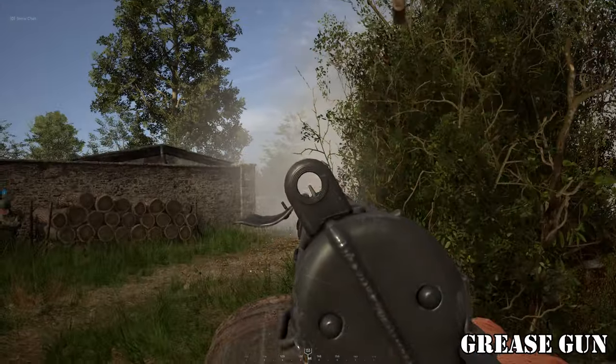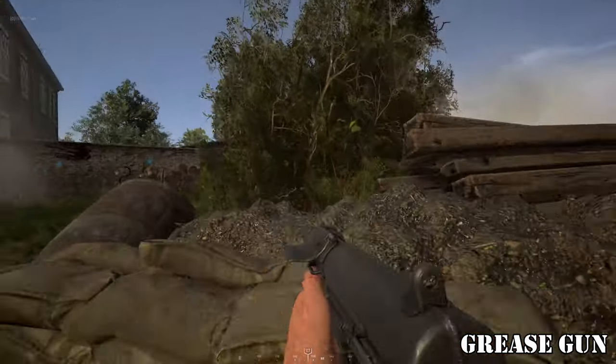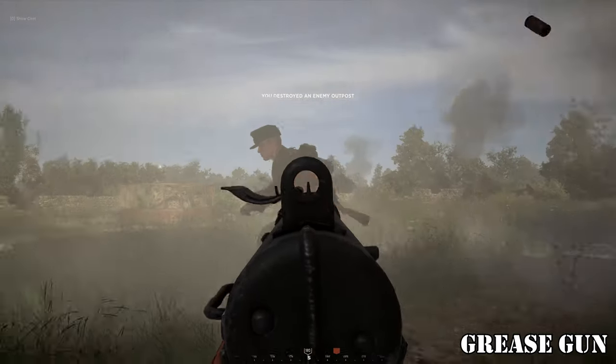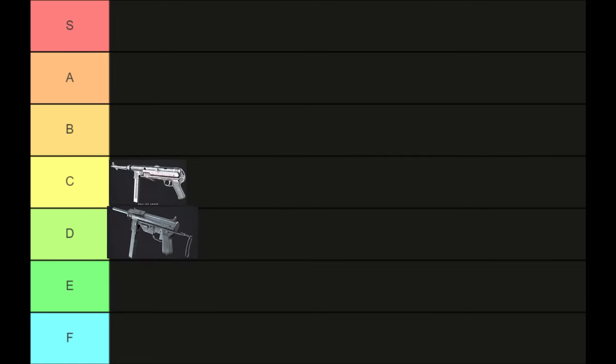The Grease Gun is an SMG with a low rate of fire. It only takes two shots to drop someone in most cases, but it can be difficult to land those shots with its poor sights. I place it in D tier.